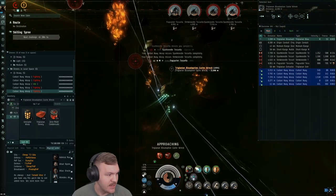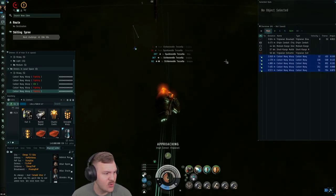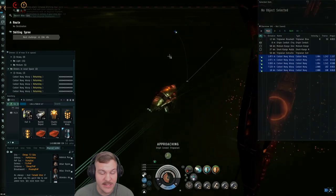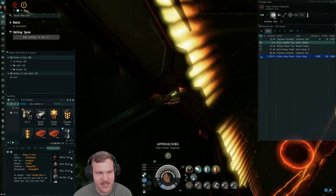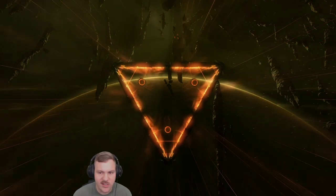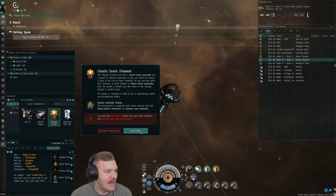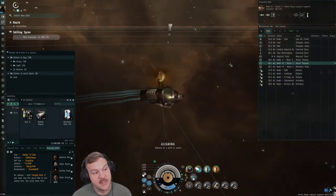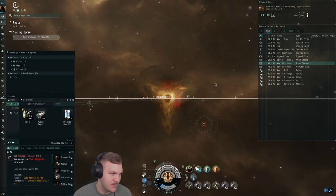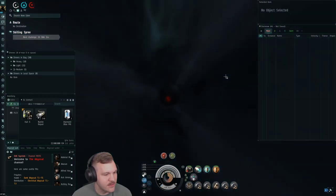We've completed this site — look at that, 70 million estimated value. There are mutaplasmids in there but that market is a whole other ball game. Total is about 100 million for this site completed in nine minutes with 11 minutes remaining. One of those sites where you come out like 'heck yes, I love the abyss.' But it doesn't always pan out like that — the first site we had to use heat, drugs, all that. You never know what you're gonna get. Going into the final site now.